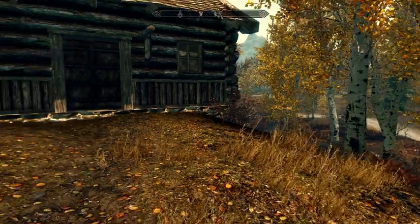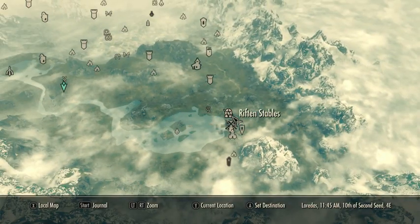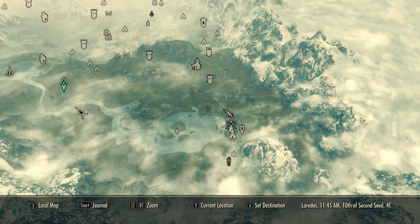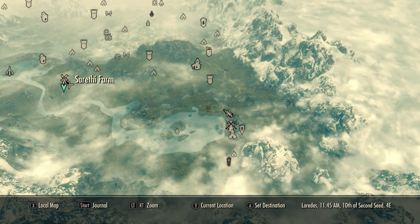Alright, Matt here, and today I'm going to show you guys the Nirnroot farm. It's pretty close to Riften. I spawn myself by the Riften stables, and it's right over here. You can follow the river, or you can just go straight down. It's pretty simple, and it's called the Serethi farm.